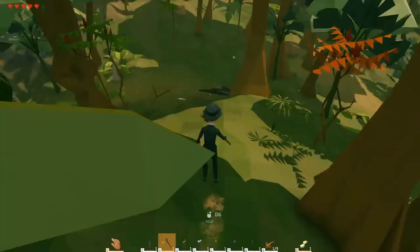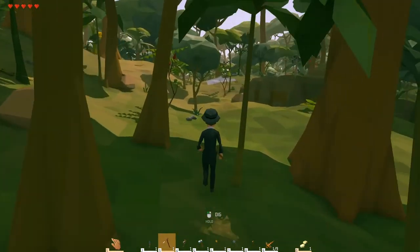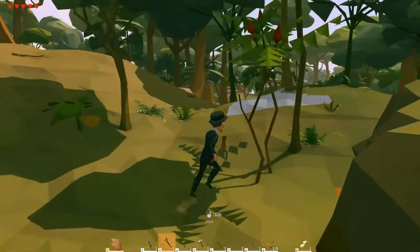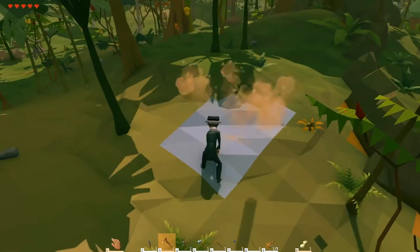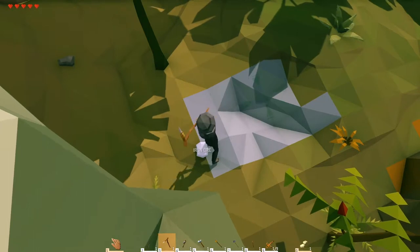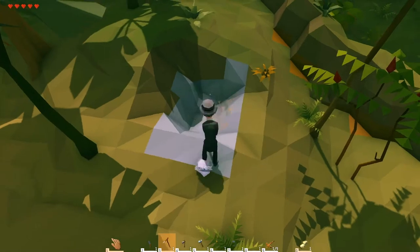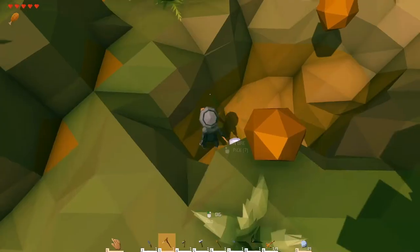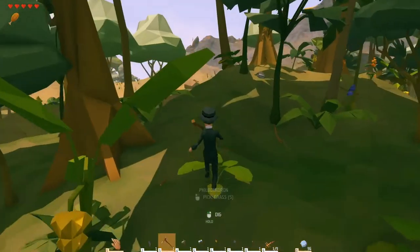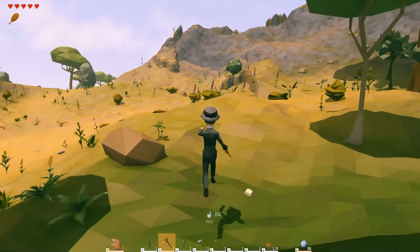Basically all the times that we've seen copper is where we would've seen iron by this time. But yeah, with our trusty stone pick — oh, there's our house right over there. With our trusty stone pick we shall mine this iron, and then we shall have plenty of iron ingots to craft our things. Alright, that should be enough iron ore, at least for now. We'll just go up and smelt it.